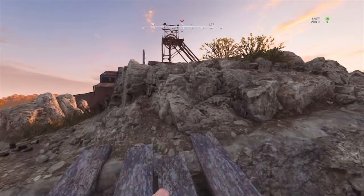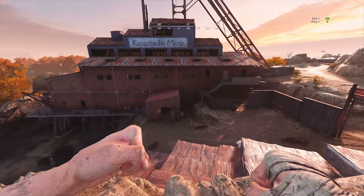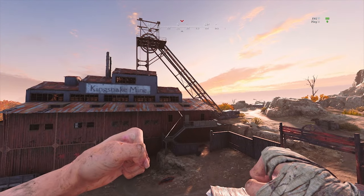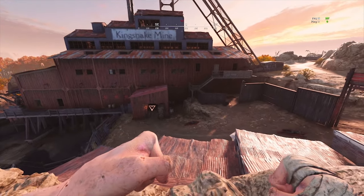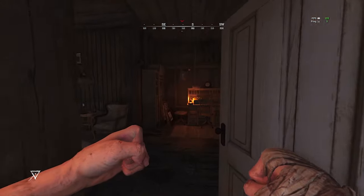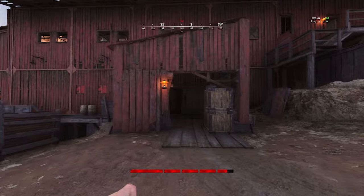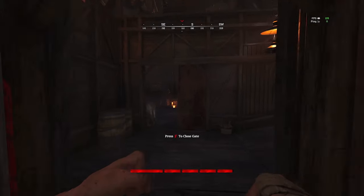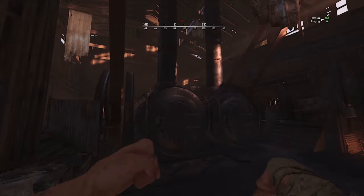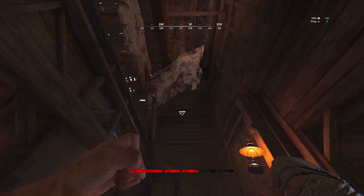There are also two main entrances on the north side of the compound: the door on the right of the stairs, or a sliding wooden door from the middle. Do take note of the potential peeking position to the upper right of the sliding wooden door.